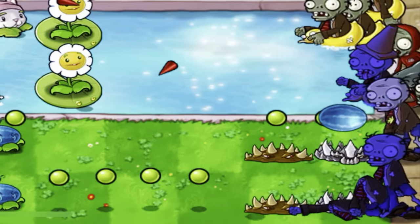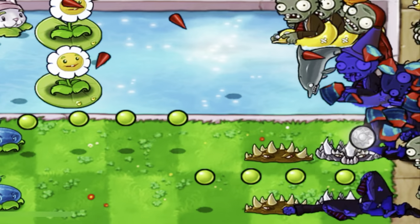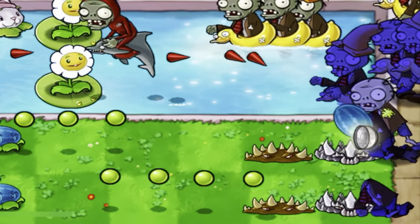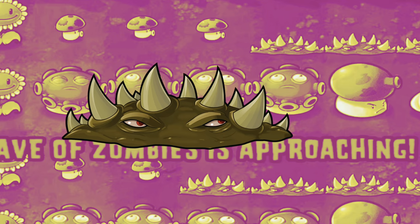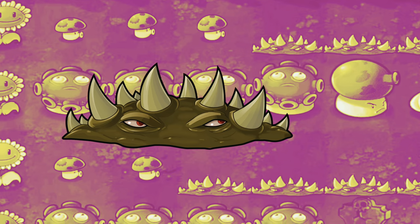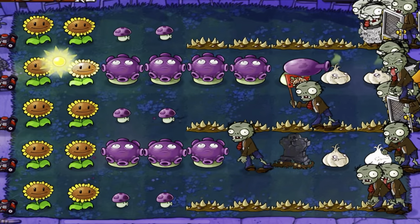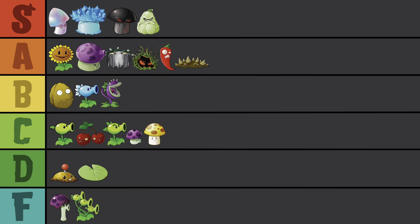I really love the idea of the Spikeweed. Those first few squares are pretty useless because the zombie will just eat anything you plant there, except for Spikeweeds. They also have their uses against Zombonies and stuff, of course. And this insane strat with the Garlic and spiked lanes is some of the craziest stuff I've ever seen. Our third A-tier in a row.